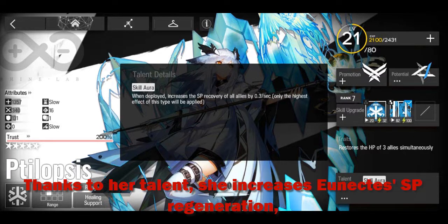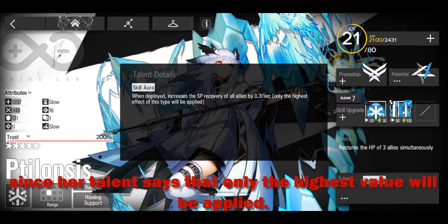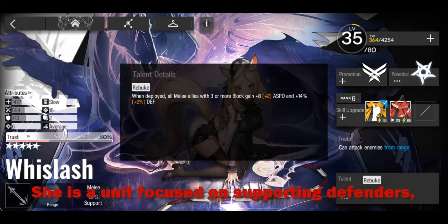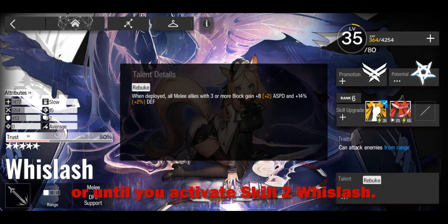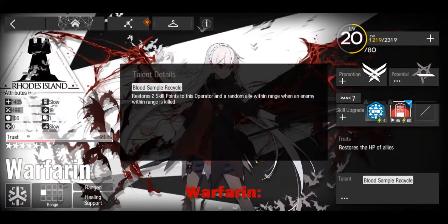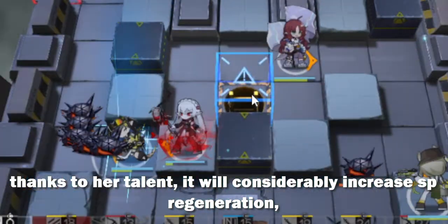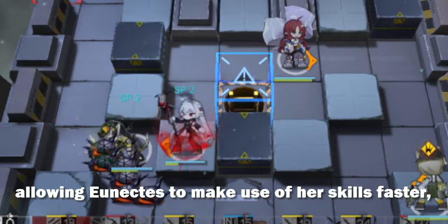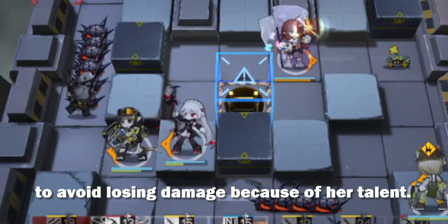Telopsis, thanks to her talent, increases Unix's SP regeneration. However, keep in mind that the regeneration granted by her will not be added to Unix's own regeneration, since her talent says that only the highest value will be applied. Whislash is a unit focused on supporting defenders; however, Unix is a small exception since she will not be able to access her buffs until her skill 3 is active or until you activate Whislash's skill 2. And finally, what in my opinion is the best companion for Unix: Warfarin. Warfarin will considerably increase SP regeneration, allowing Unix to make use of her skills faster, and can both attack and give her regeneration to avoid losing damage because of her talent.